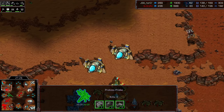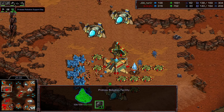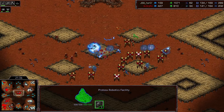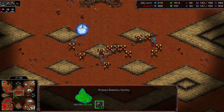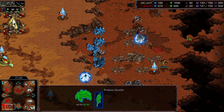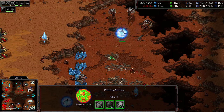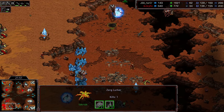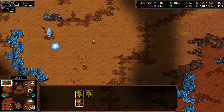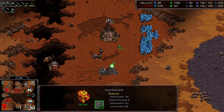Another base going up in the top left-hand corner. Finally going to get a Robotic Support Bay — looks like he's ready to start building reavers. That's the reason he didn't have speed on his drops, of course — the lack of the Robotic Support Bay made that an impossibility. An Archon seems like it's going to go down. A single ling being dropped over here.